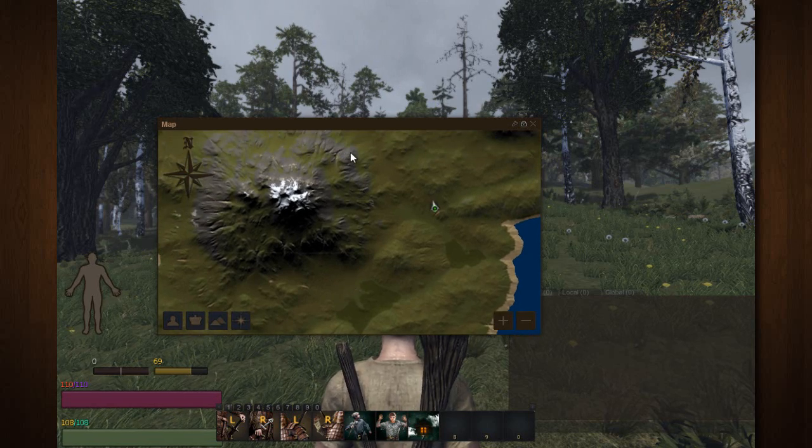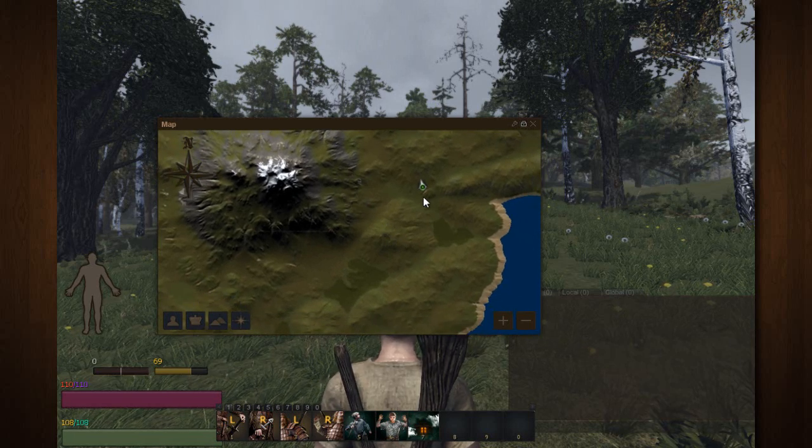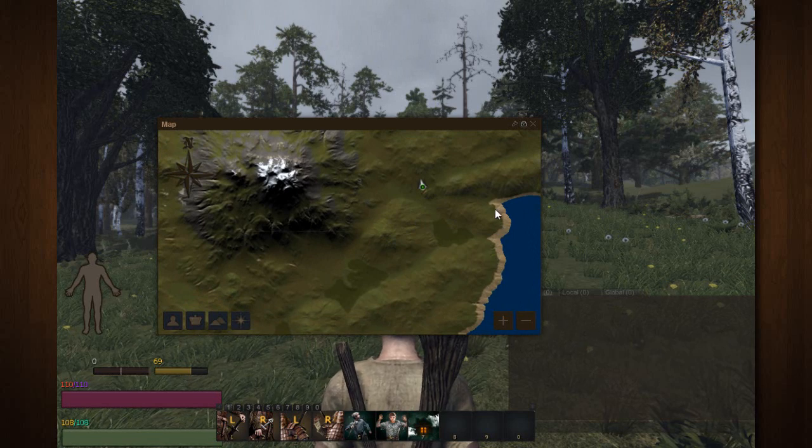Conversely, where the mountain is gray, that is where you are going to find gravel. Now we have a little bit of clay right here. Do not mistake it with the sand — this is not what you need. This right here is what you need.